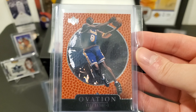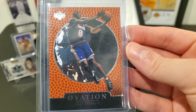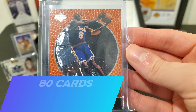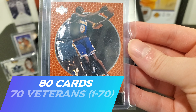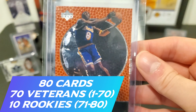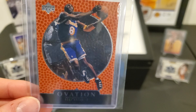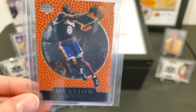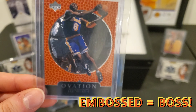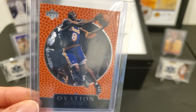Today we have a 1998-99 Upper Deck Ovation card. This set was released in early 1999 and was an extremely small set — only 80 cards, consisting of 70 veteran players and 10 rookies. Kobe in this set was number 29, which falls in the veterans section. As far as the design goes, I really like it — it's above average. I liked when Upper Deck used to make their cards embossed with an NBA leather feel.